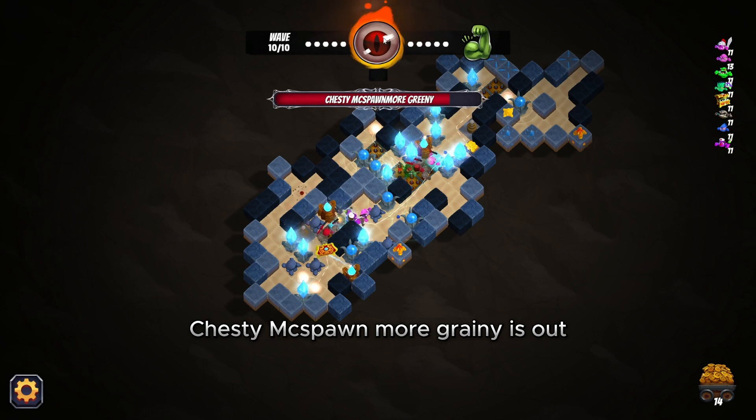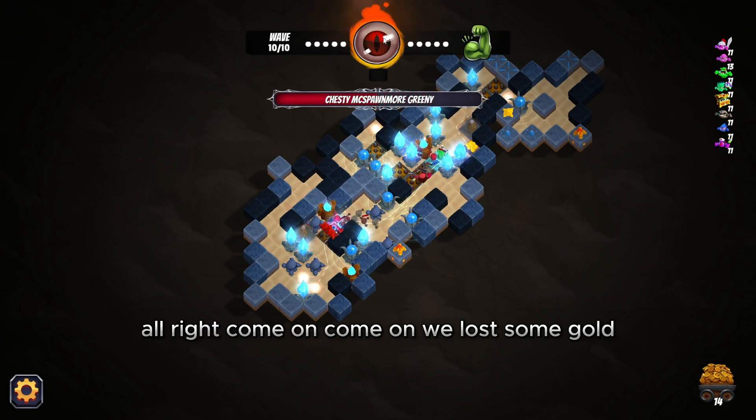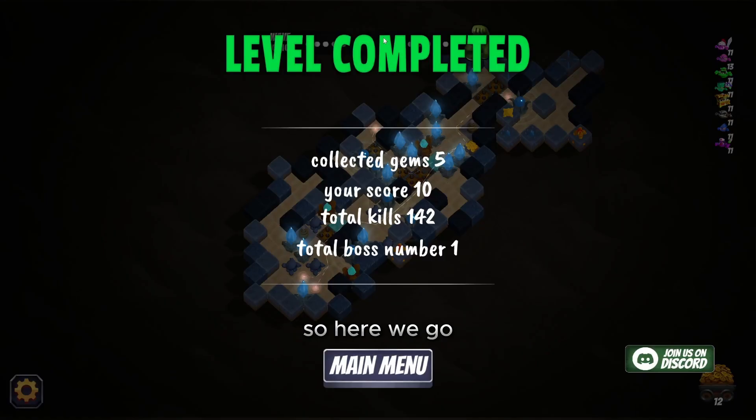Chesty McSpawn More Greenie is out — we've got another boss coming. Come on — oh we lost some gold. We did get the boss though. Level completed! We collected gems: 5 scored, 10 kills, 142 total — we killed a boss too. And that, ladies and gentlemen, is Digs.